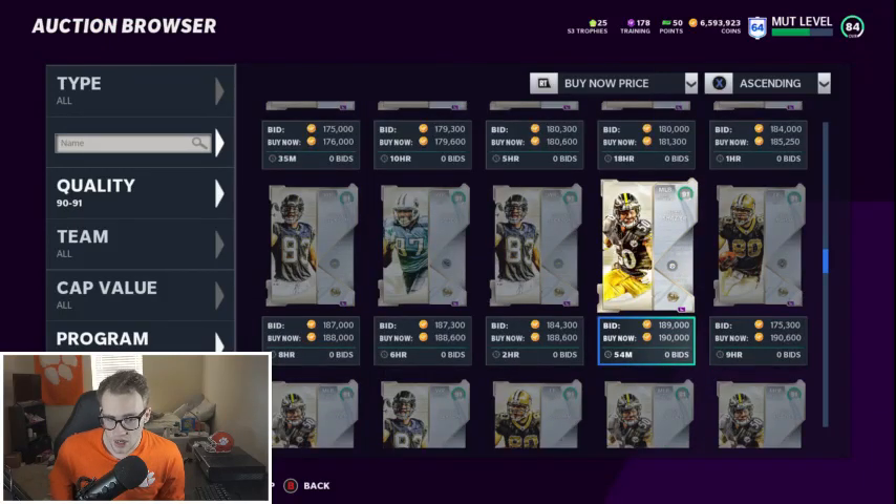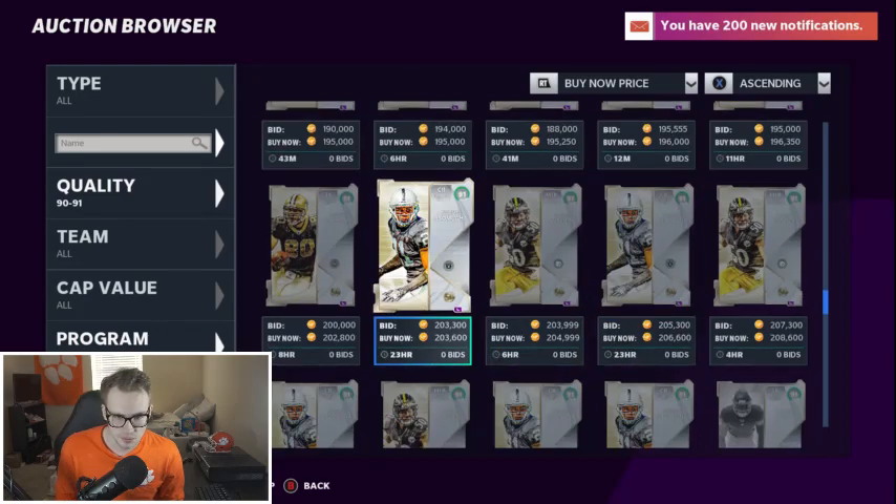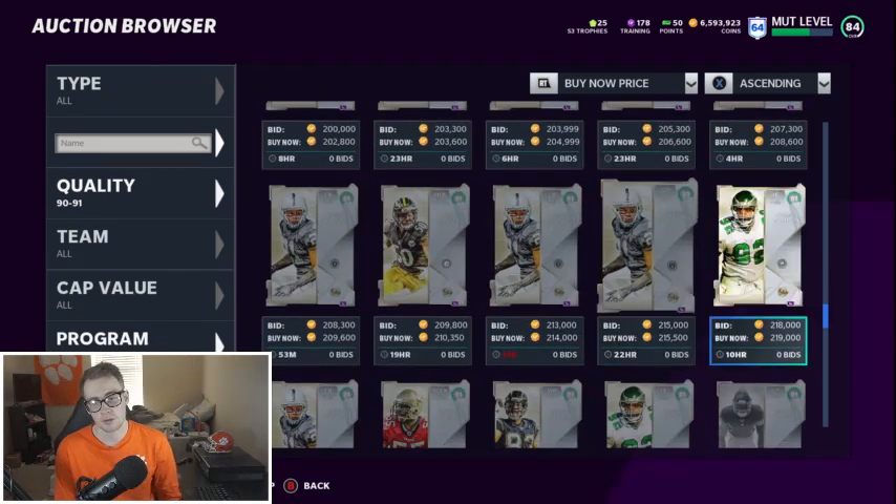Shazier is a great card — do not pick him up because middle linebackers suck in this game. If it was like Madden 20, this would definitely be a card most people would pick. He's just — middle linebackers are not good, they don't jump in this game, it's hard to lurk with them. I would avoid Ryan Shazier. Nnamdi Asomugha is a pretty solid corner — again, if it's for a theme team go ahead and pick him — but the reason I would not pick him is there are a lot better corners in the 50 program.